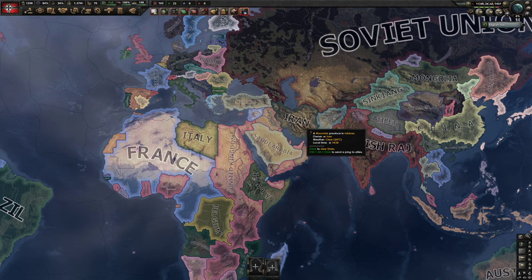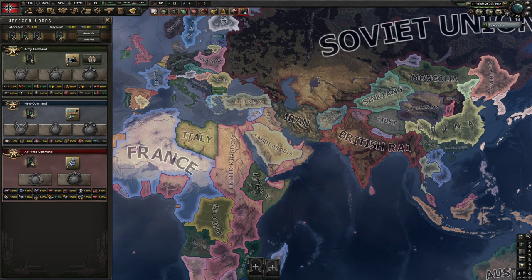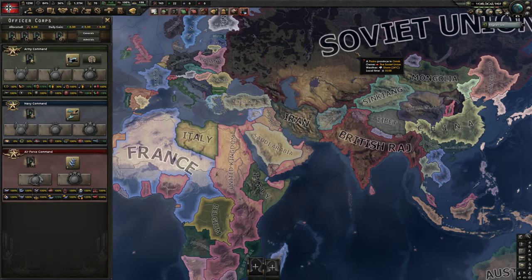Please subscribe to my channel for more Hearts of Iron 4 guides. Experience is one of the biggest ways of boosting your country in the game, since you can unlock doctrines by spending army experience. All right guys, I'll see you on the next one.